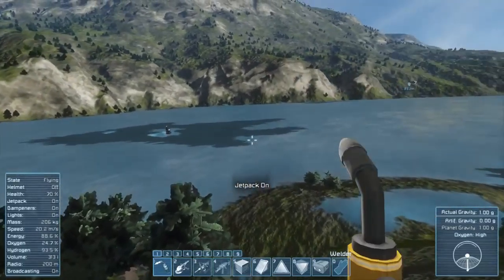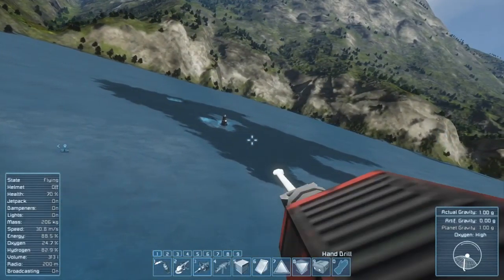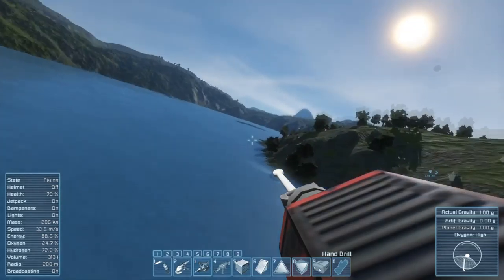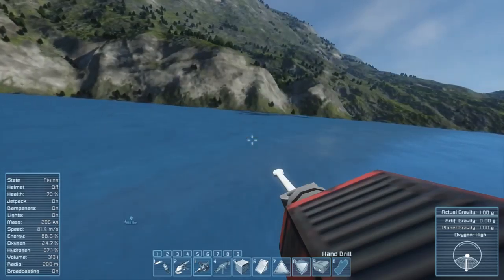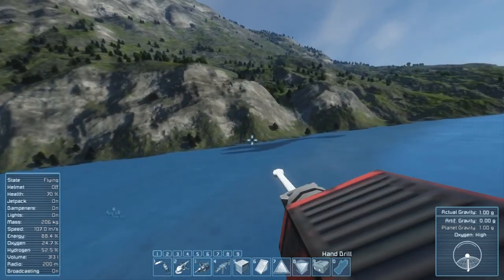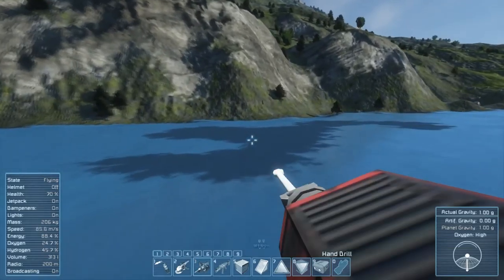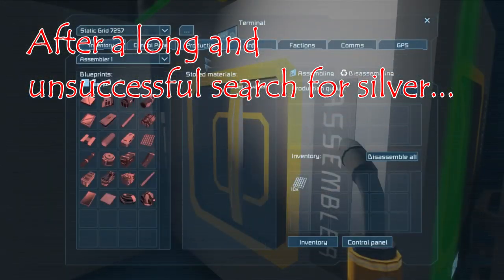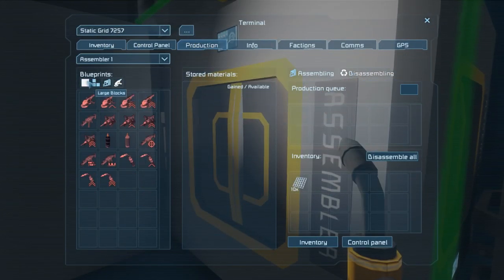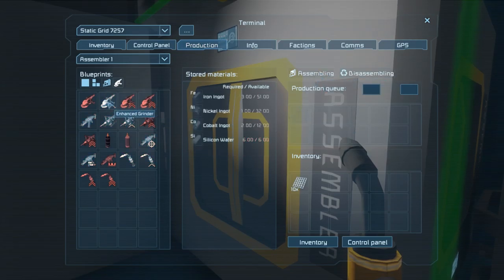Let's fly around. We know that one deposit has uranium, gold, and iron. I think it was one of the other ones. Let's go over here and see if there's silver. I think one of these others had silver, although I think I only scouted two of them when we very first landed. We do have enough though for the second tier of the grinder and the welder, so I'm going to produce those and then at least the welding and grinding will go slightly faster.